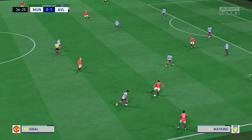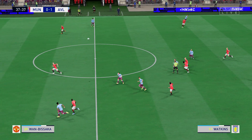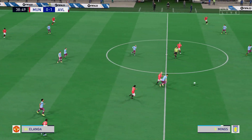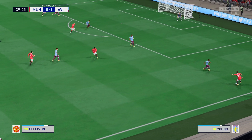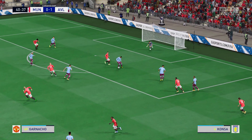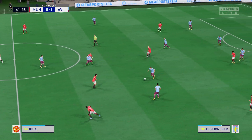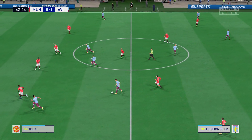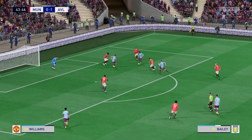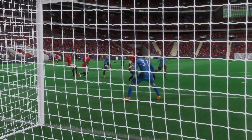Iqbal — United are still searching for the equaliser but not passing it anxiously. Oli Watkins really getting stuck in. Opportunity to deliver the cross — van de Beek. Splendid defending and it needed to be. Guendia — oh, not to be! That would have put them well on their way. Stuart, that could prove to be a big miss — he surely has to score there.